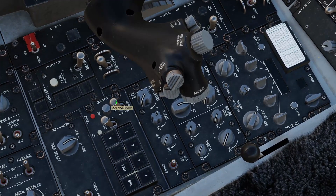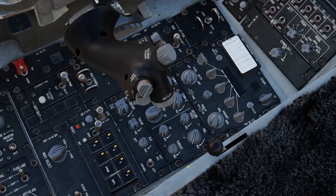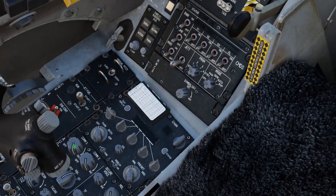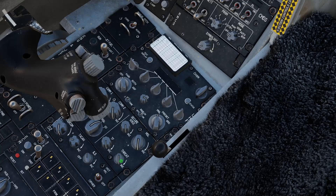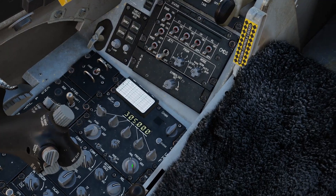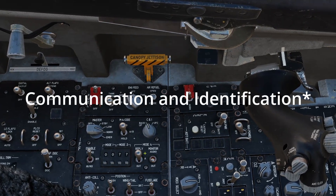We're going to turn our jammer on — set this to standby, set the transmit mode to 1, and turn all these modules on. I'll talk about the ECM and countermeasures in more detail in the future. We can now adjust all our volumes — COM1 and COM2 I usually leave all the way up. TACAN I'll turn down, ILS turn down, RET turn down, and missile as well — that's our Sidewinder tone. This is a backup UHF radio which you can't use unless you set the CNI — the communications and navigation interface switch — back to backup.